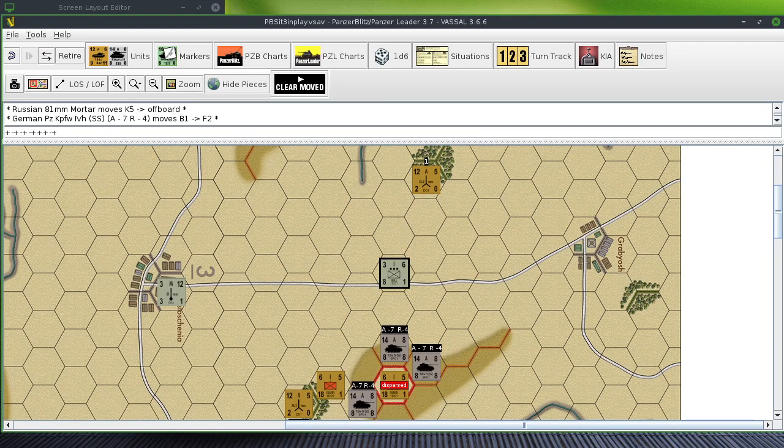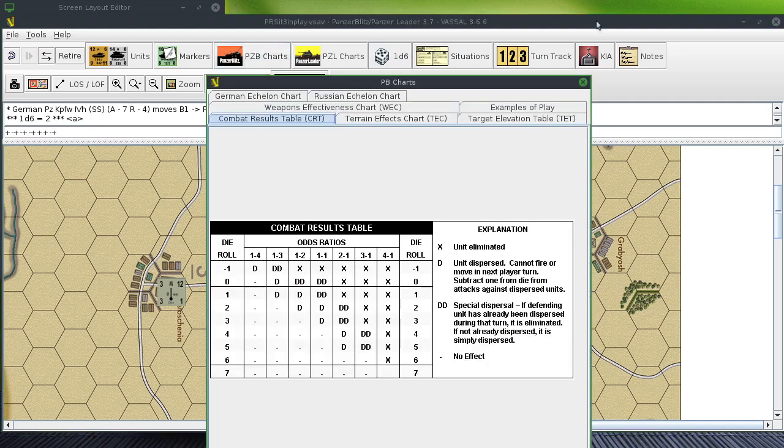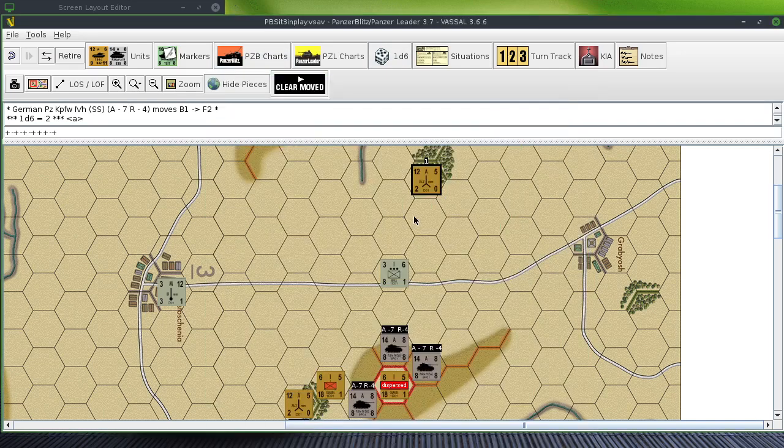He's not going to get to that armor unit, but that armor unit's going to fire on him. 12 — it's going to be halved because it's a non-armor target — so it's 6 to 8, it's one-to-two. One-to-two: roll a two — that unit is dispersed. That's the dispersal on that rifle unit.